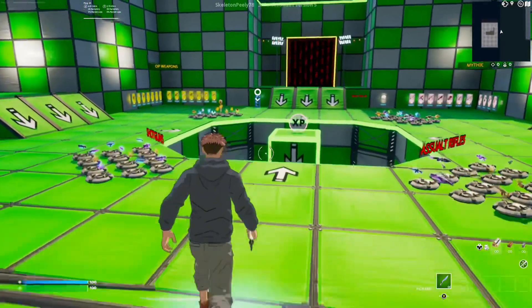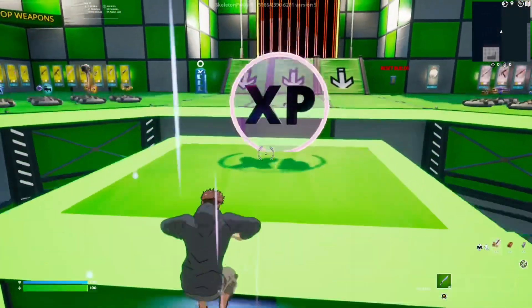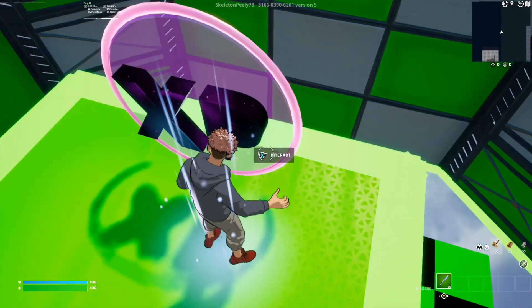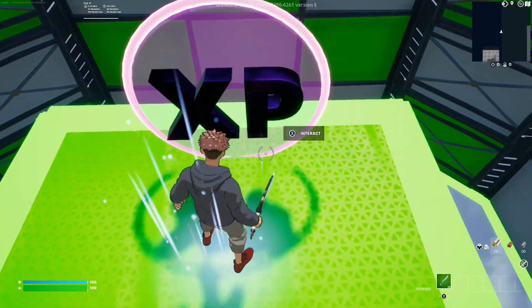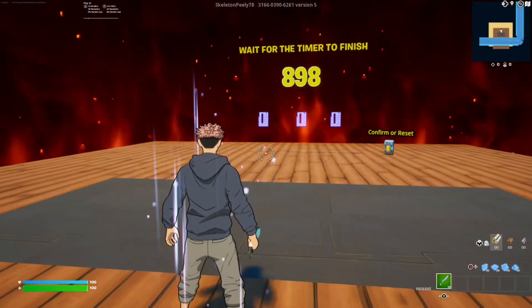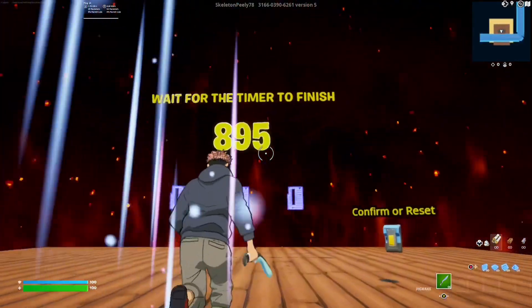Now that we're in the game, let me show you guys where we need to go to make some XP. Go ahead and jump right across and choose any emote you'd like. As you can see there's an interact button — pressing that is going to take us to the next room. Go ahead and turn around; as you can see there is an 800-second timer. Go ahead and wait that out.